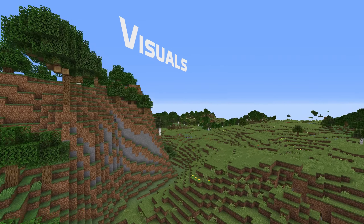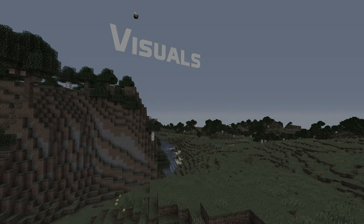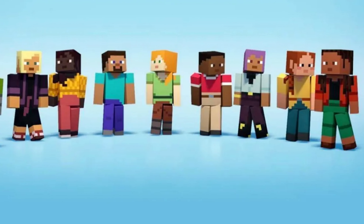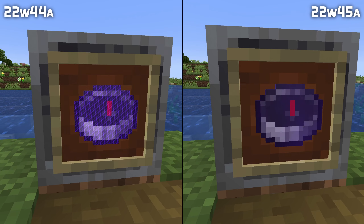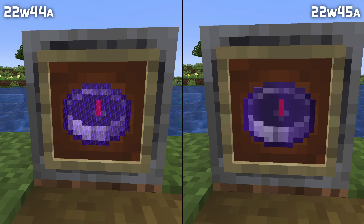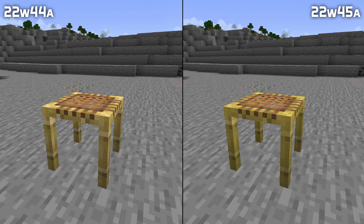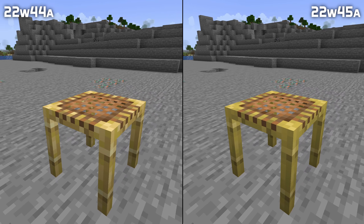Chat hover and click events now end up in the right place if you have the line spacing chat setting on a non-default setting. In visual news, the new default skins for players introduced at Minecraft Live are now available for players who are playing the game offline. The enchantment glint on a lodestone compass now looks like it should again, and the scaffolding texture has been updated to better match the colors of the new experimental bamboo blocks.